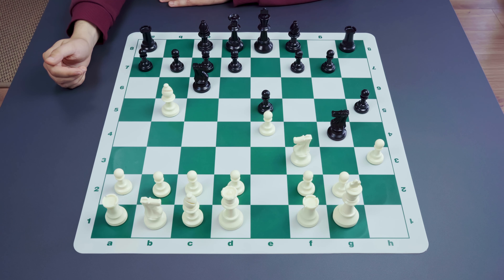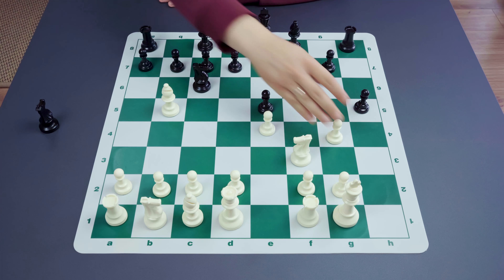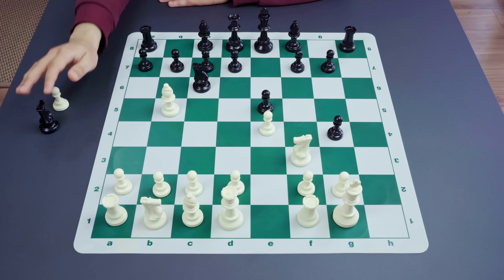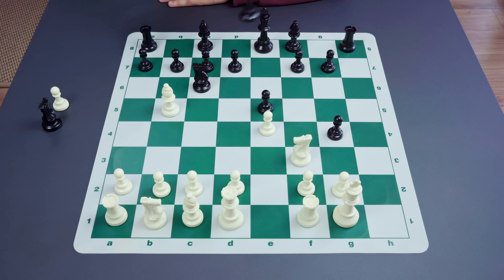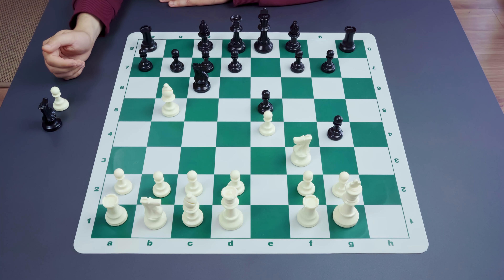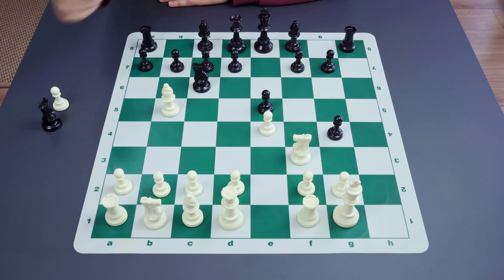Taking the knight is not so good. After hxg4, the h-file becomes open, and the knight actually cannot go away, because there is a queen h4 move immediately, creating a sort of a checkmate. There are no good squares for this knight at all — there is no possibility to cover the h-file with this knight, because g3 is not yet played.